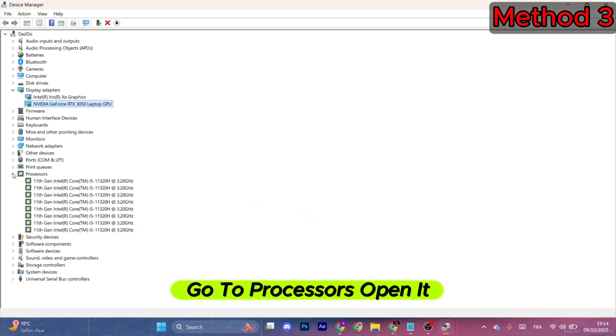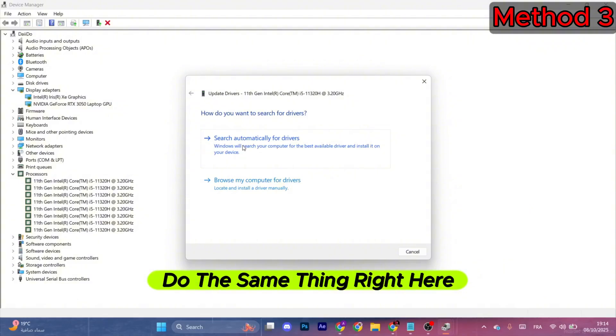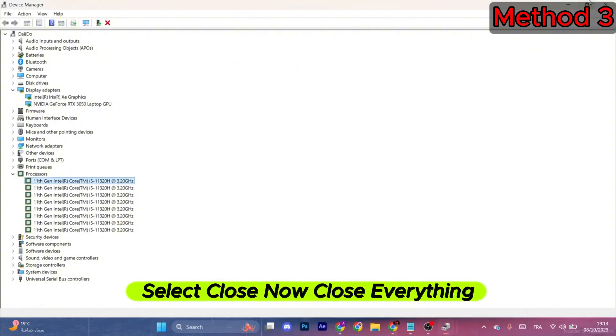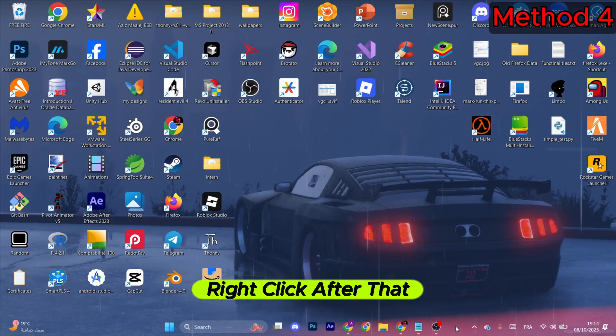Next, go to Processors, open it, select the first one, right-click and select Update Driver. Do the same thing and then select Close. Close everything when done.